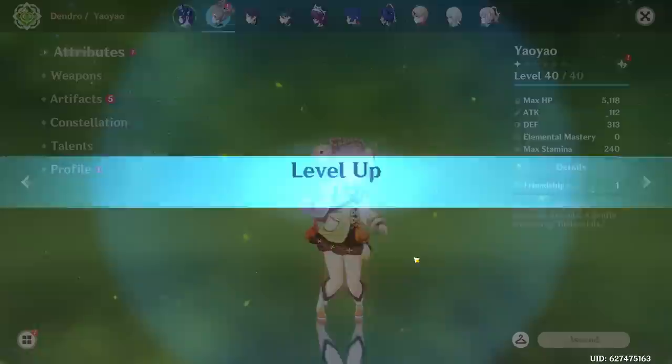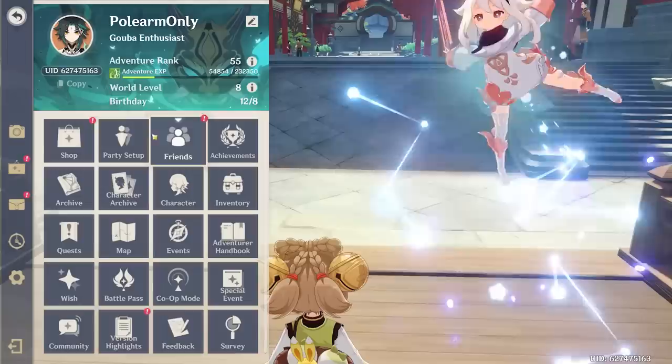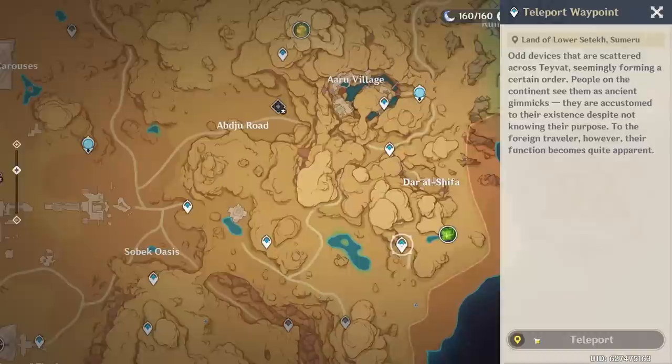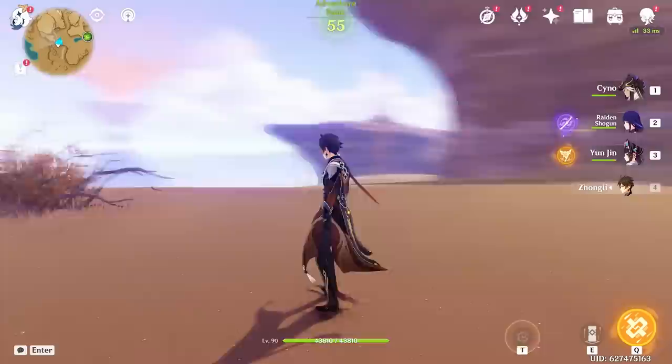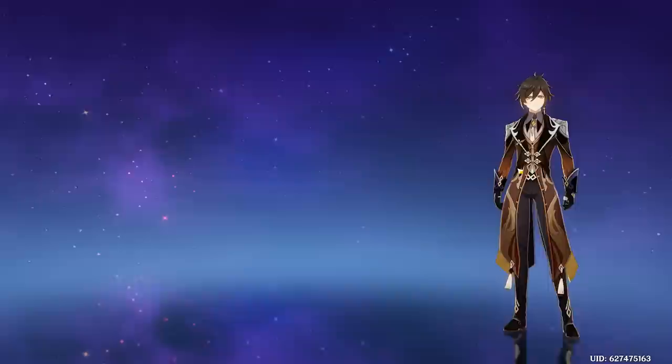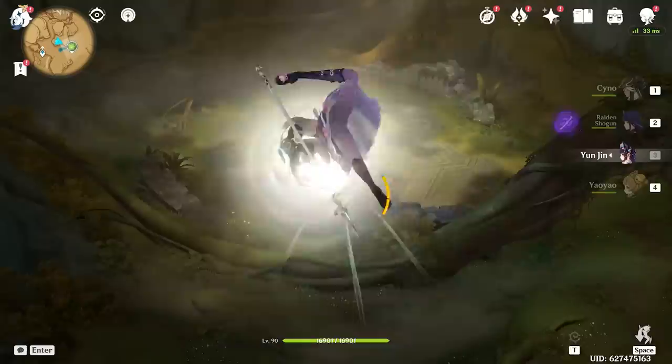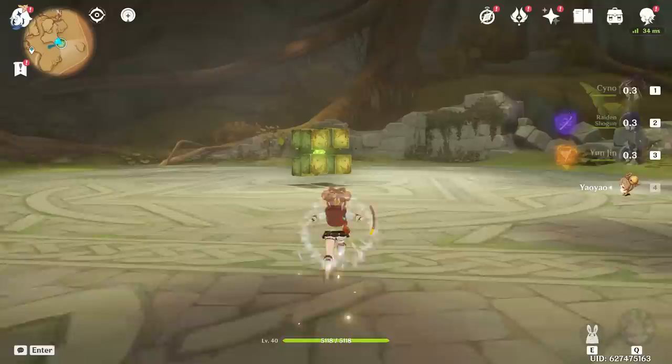We have everything besides the Dendro Cube drop — that's literally the last thing we need. I don't know if we can get them all today due to resin, but we'll try the boss at least once. Yaoyao at level 40 won't help much, so we'll take her out — leave Zhongli in — wait, actually I need Yaoyao in the party to kill the dendro cube. So goodbye Zhongli. Raiden and Xiangling will be helpful here because they can quicken the dendro. I can finally kill this boss — let's go, dendro cube!